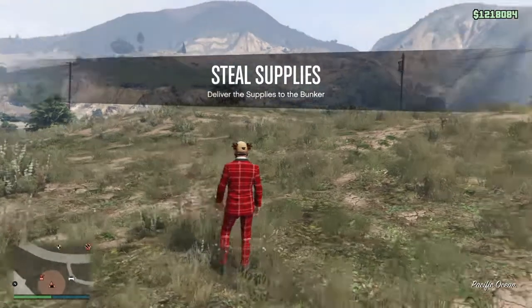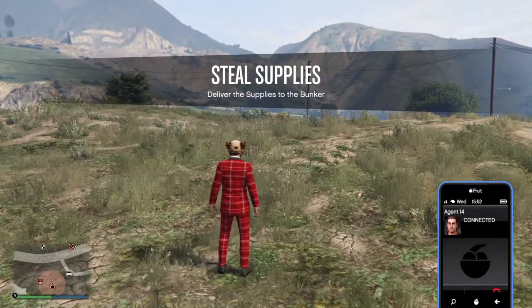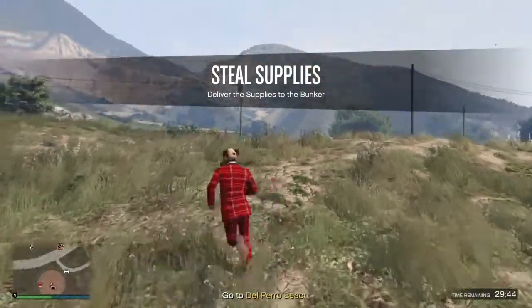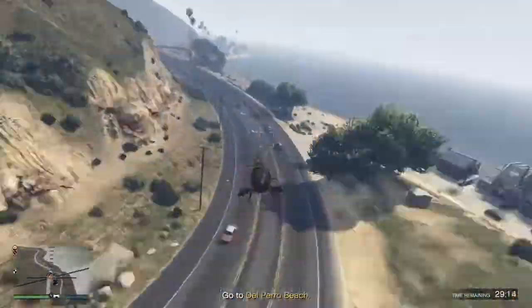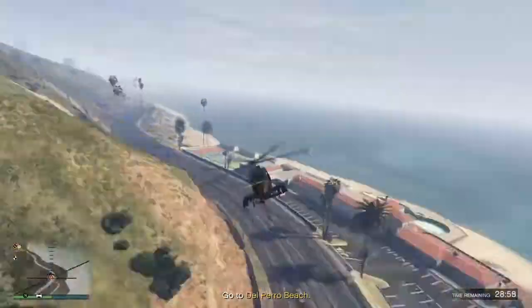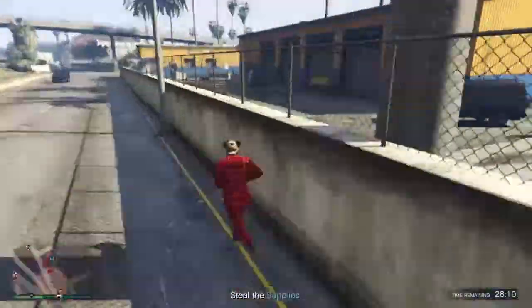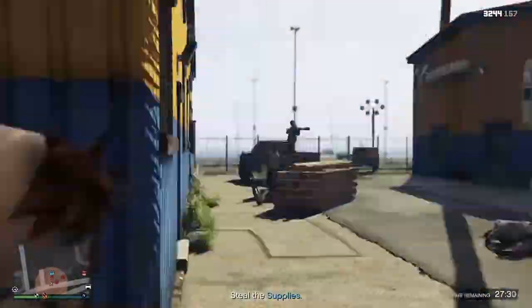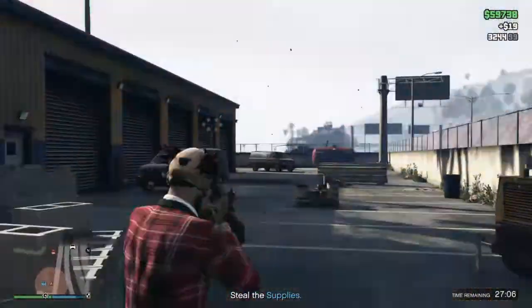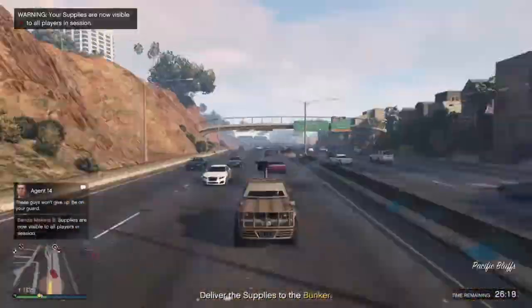Every time you start something with the bunker, Agent 14 is going to give you a call and tell you what you need to get. Sometimes he gives you vehicles and suggests using them. I personally own a Buzzard, but if you own an Oppressor your life will be much easier — it goes much faster and you can kill enemies quicker. Every bunker mission is usually the same: show up to a location, shoot the bad guys, take their supplies — sometimes a crate, sometimes a vehicle — and bring it back to your bunker.